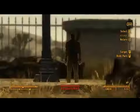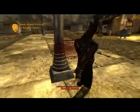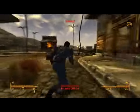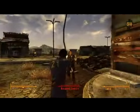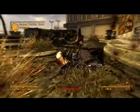Fallout New Vegas has a hardcore mode. About 25% of the developers in the office are playing it right now. The first time we tried it out, one of the developers died within 60 seconds of hardcore mode. Some of the elements we've introduced are: ammo has weight. In Fallout 3 you could carry as much ammo as you wanted, but in New Vegas every ammo piece you pick up will add weight and encumbrance to your character.